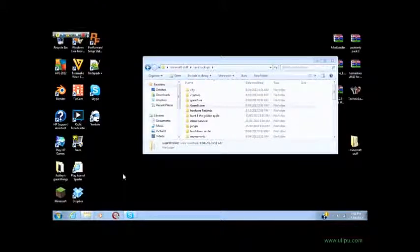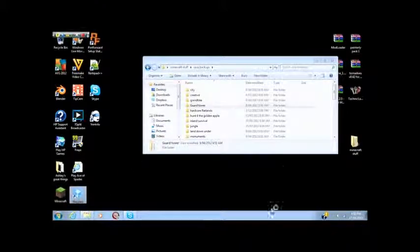Double-click on Dropbox and it will load up. You'll get a screen which I have a Minecraft folder in — it doesn't come with Minecraft, I added that myself. There's also Photos, Public, and Getting Started. You can create a new folder and call it whatever you want — I called mine Minecraft.